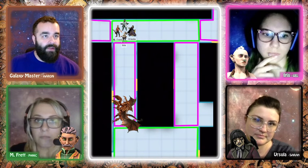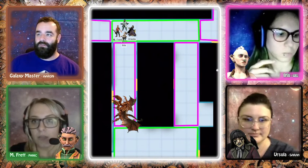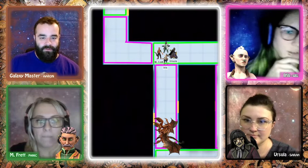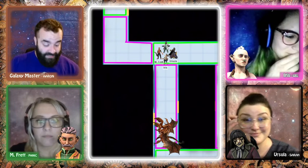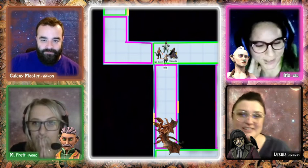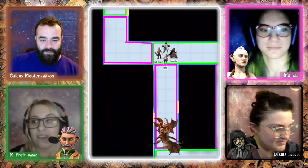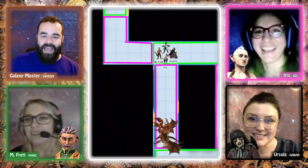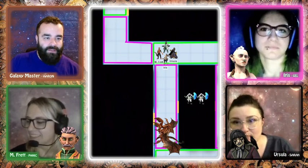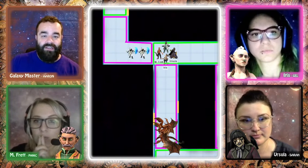Back to the top of the rotation — Iris rolls a 6 this time. Players joke about burning through bad rolls now. After the lights come back on, they turn a corner and find two troopers standing in their way.